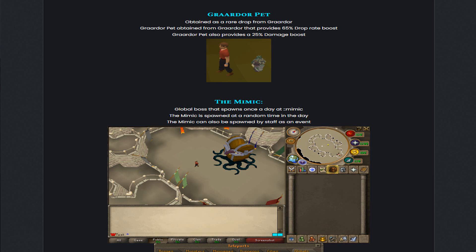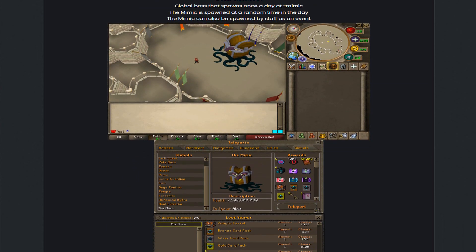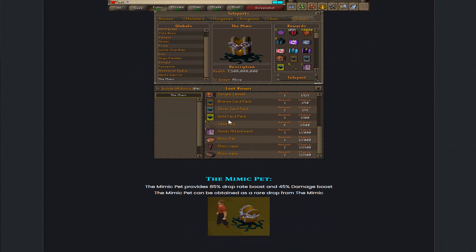They also added the Mimic as well. This global boss spawns once a day via the ::colossalmimic command, at a random time each day, and can also be spawned by staff as an event. The drop table of the Mimic is actually insane — cyanide caskets, card packs, case keys, owner attachments, the Mimic belt, Mimic cape, Mimic helm, and more. The drops from the Mimic are actually nuts.